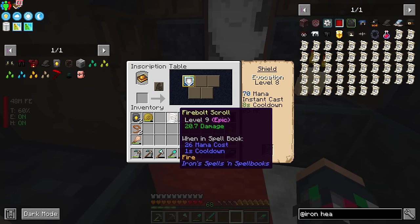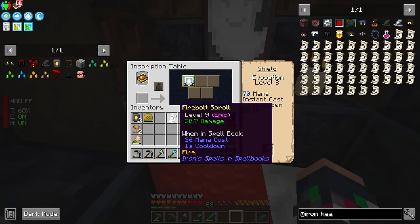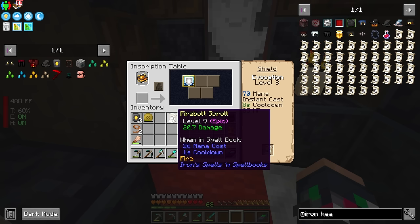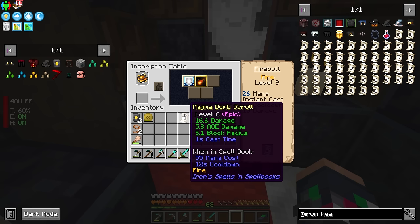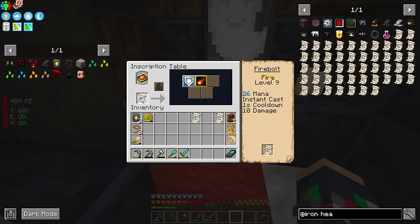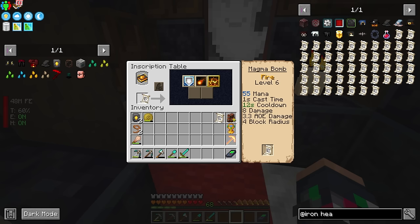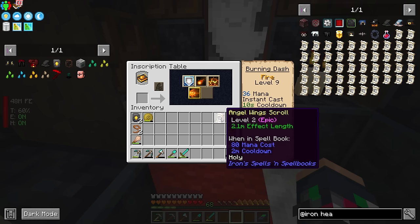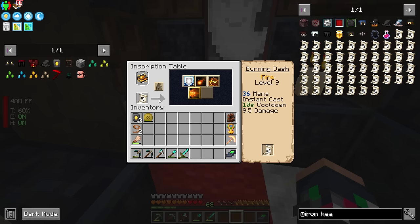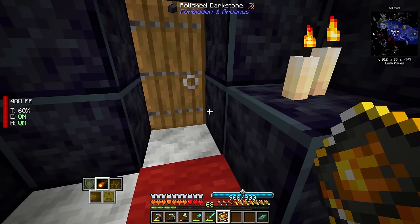This one is a fire bolt scroll. We're using a book that gives us 10% increased power on fire spells, so this should be even higher than listed — that seems pretty darn cool. This one right here is a magma bomb scroll, which is an AOE weapon — also fire, which I think is very fitting. This one is a burning dash scroll, another fire spell. I'm interested to see how that functions. And this one is an angel wing scroll — I'm almost wondering if this gives some sort of creative flight. All of this combined together, we now have ourself a book.